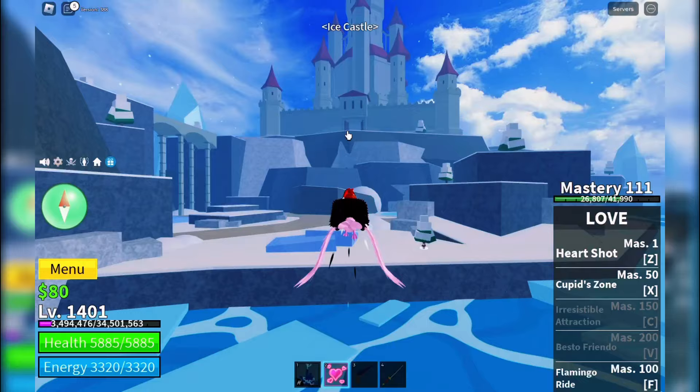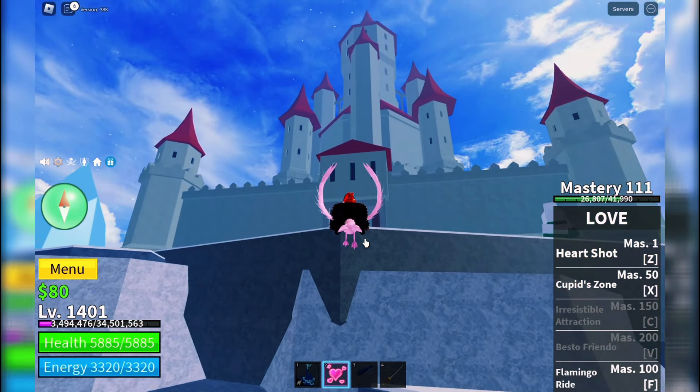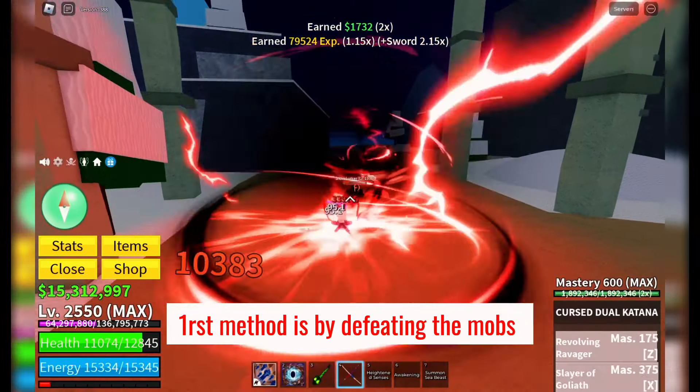Once you're here, it's time to start grinding for the hidden key. There are two main ways to get your hands on the hidden key. The first method is by defeating the mobs scattered throughout the ice castle. Keep at it, and with a bit of luck, you'll eventually get the key drop.